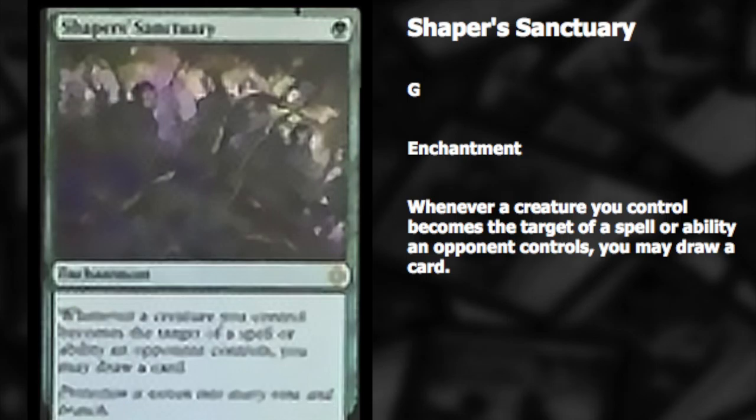One of the more exciting cards for EDH — and I would love to get a foil — is Shapers' Sanctuary. It's a green enchantment: whenever a creature you control becomes the target of a spell or ability an opponent controls, you may draw a card. This applies to every creature you have, so it's very good. Any one-sided effect like I said previously is very good. It's kind of like Ghostly Prison — it makes things a little harder for your opponent.